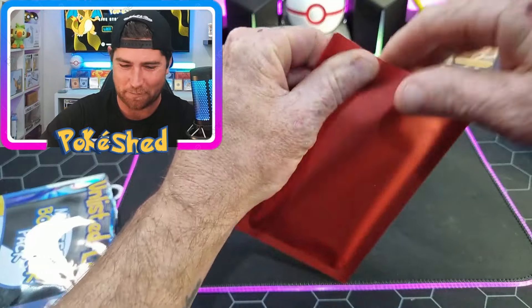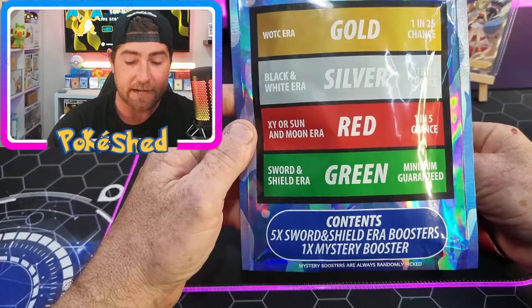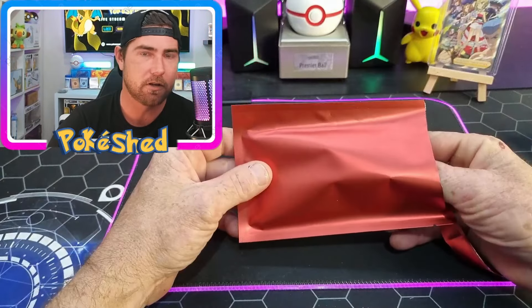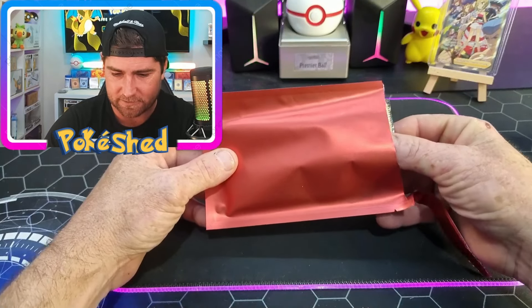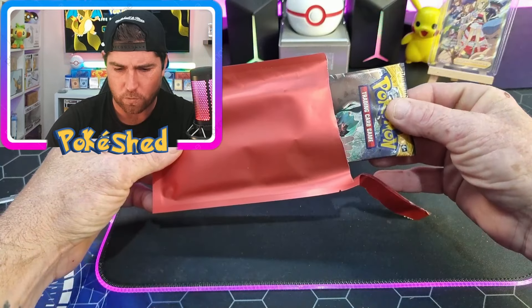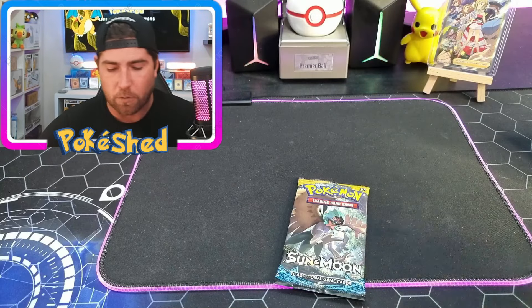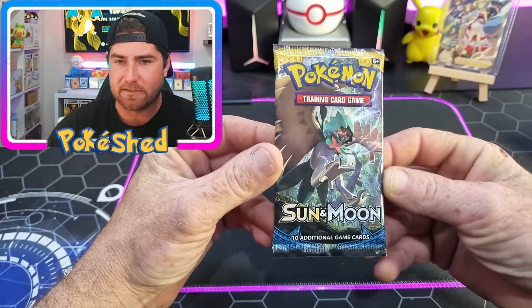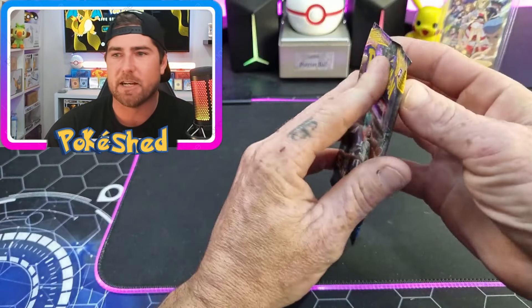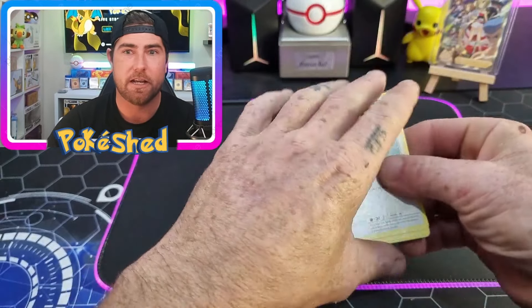Hopefully these tear a little bit better than our first package. What are we hoping for? X&Y or Sun and Moon is an absolutely wild set - I'll take a Team Up, a Cosmic Eclipse, Unbroken Bonds, oh so many good sets. Sunny Moon base... please don't be... you're joshing me! I'm gonna go cry in the bathroom. That's pretty disastrous - we could have got XY Flash Fire. There are a lot of amazing sets in Sun and Moon and XY era and we get Sun and Moon base.